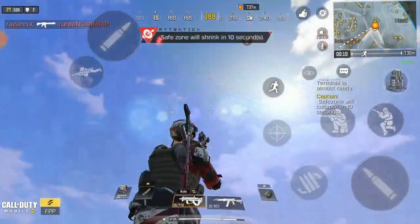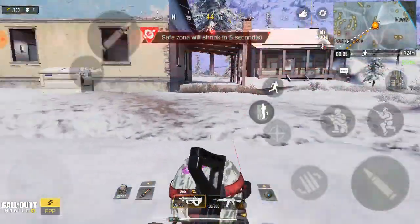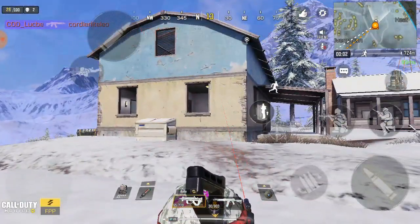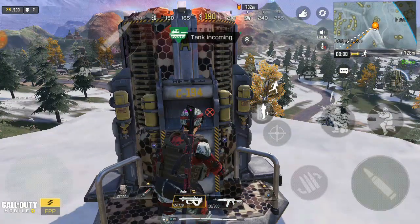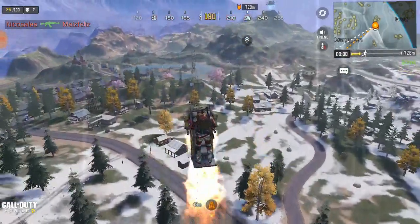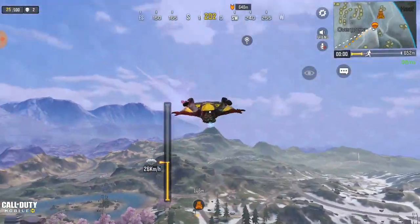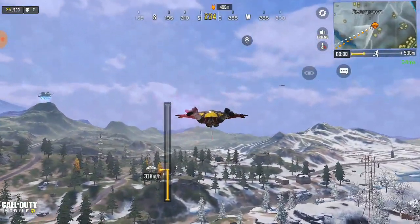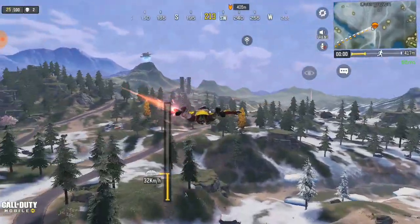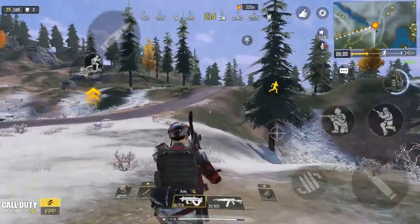When the safe zone gets closer to me, I fly up and get away. I take my airbomb and fly straight to the safe zone. The airborne falls faster than you might know, so I'll sometimes use two airbombs when outside the safe zone. Once I'm closer to the safe zone, I can just use my legs to run. Don't go across the safe zone line.